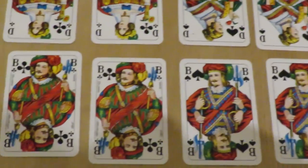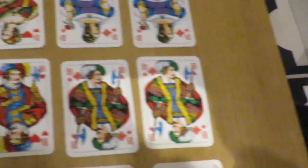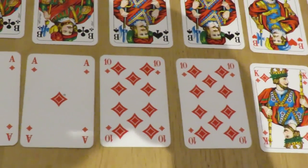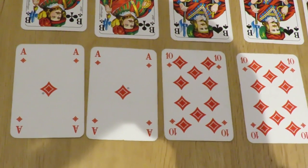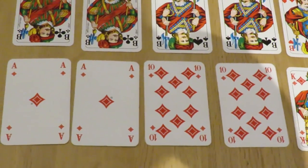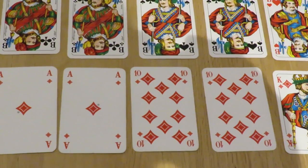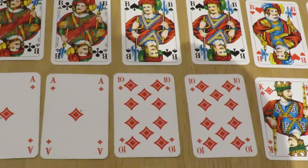Underneath the queen of diamonds you get the jacks, again in the same suit order: jacks of clubs, then spades, then hearts, then diamonds. And then the lowest trumps are the diamonds — so all of the diamond suit is part of the trump suit in the normal game. It goes ace, ten, king, nine. The tens come immediately underneath the aces because they're the second most valuable cards at ten points — they're always directly underneath the aces.